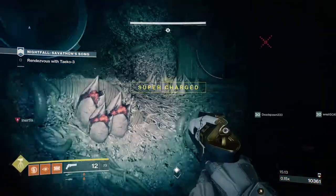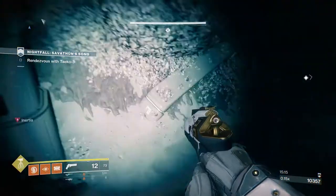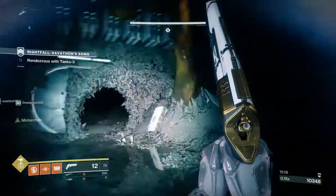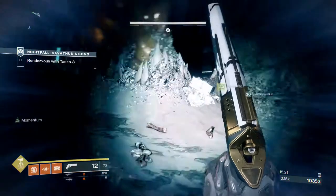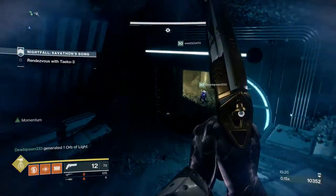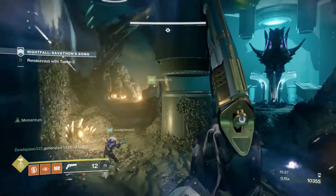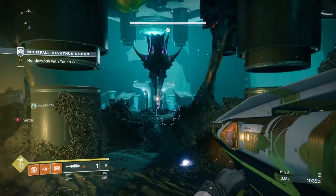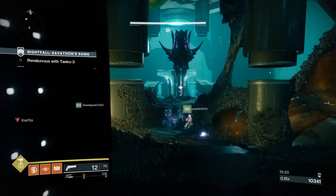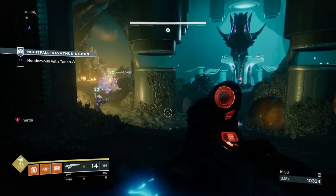Basically all you need for this nightfall is a Warlock and a Hunter, and then you can have a third character that can be a Warlock, Hunter, or Titan. On the Warlock you need a Don Blaine Warlock with Empowering Rift, and he needs to have Lunafaction Boots, which is an exotic for the Warlock.